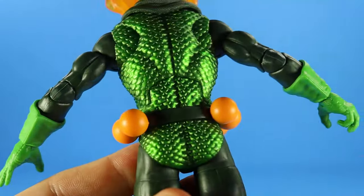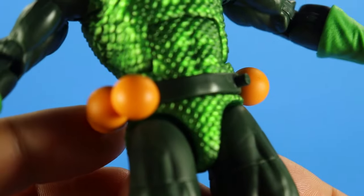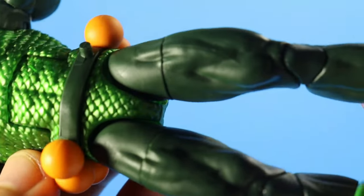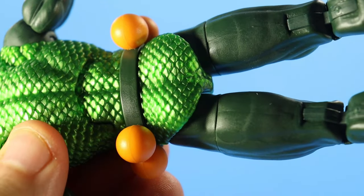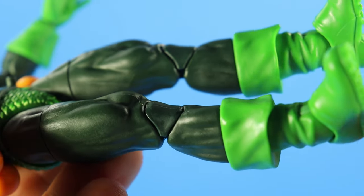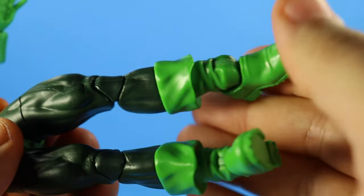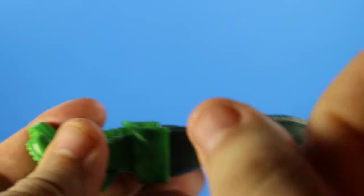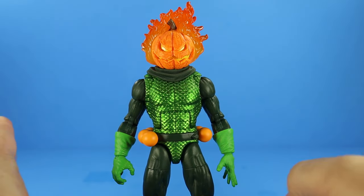Look at this pumpkin belt — that's really cool. The pumpkins are not detailed but that's fine because a lot of times in the comics it was just flat like this. That peg is there to plug in another pumpkin bomb — we'll get into accessories in a bit. The crotch piece is also scaly. He reuses what I want to say is the updated Bucky Cap legs, so you've got that buccaneer boot style. I like it a lot. Top to bottom, this Mad Jack figure is amazing.